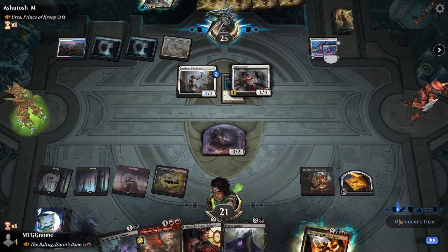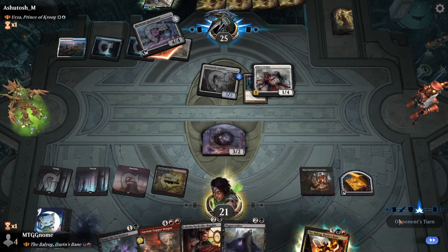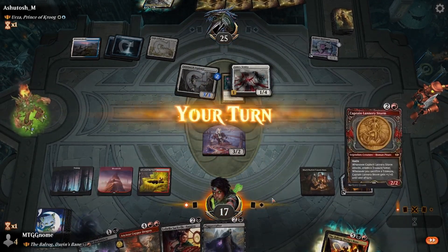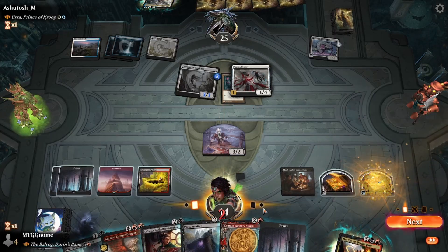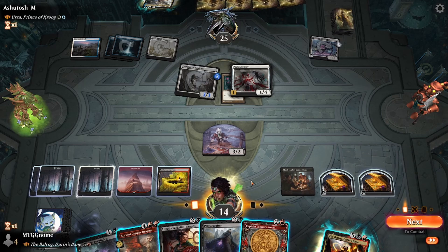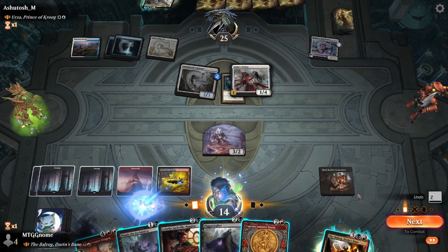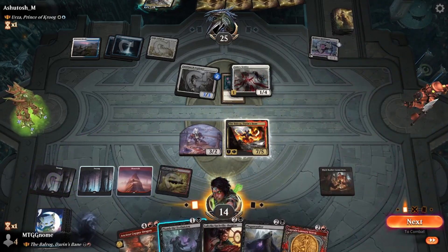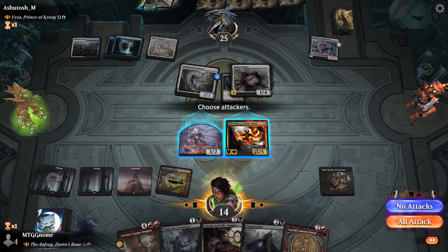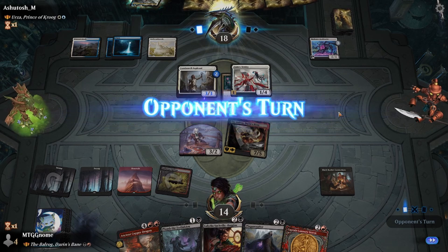They put the counter on Luminarch Aspirant, tap it to crew the Bankbuster, and we take four. On our turn, Black Market Connections triggers — we make a treasure and draw a card. We play our Swamp, sack our treasures, and play our Balrog for five mana. Balrog can't be blocked because nothing on their battlefield can block it, so we just swing in for seven damage.